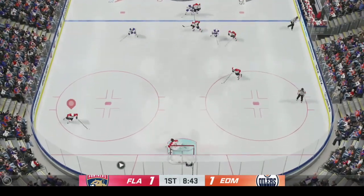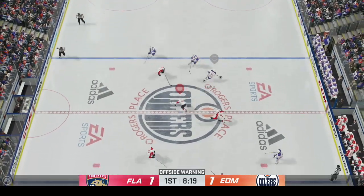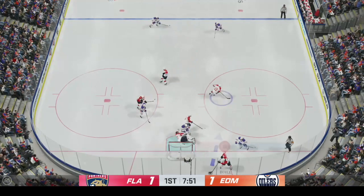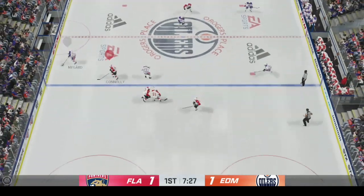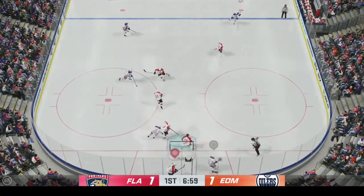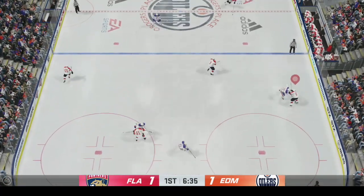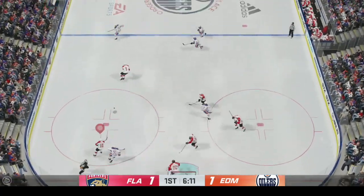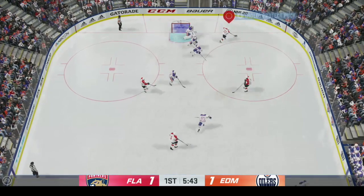Face-offs make it really hard to do some dekes like the Datsyuk flip. I can't hang on to the puck. We're facing a rookie — we should be... breakaway! I tried the Datsyuk. I probably should have done the one-handed tuck.